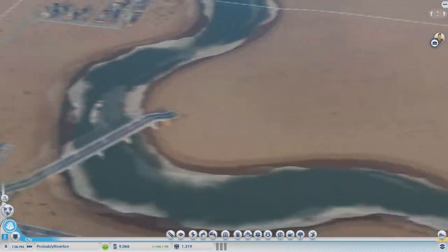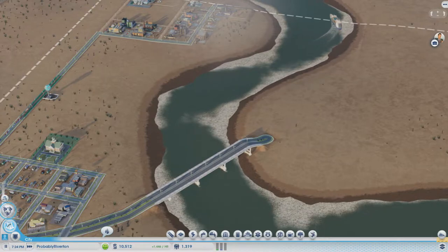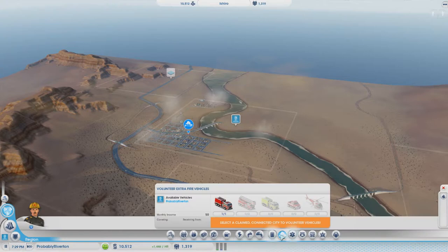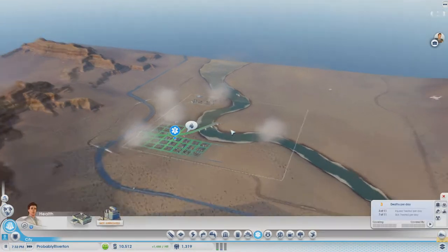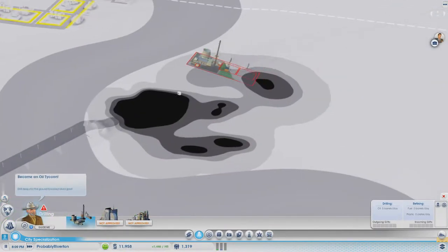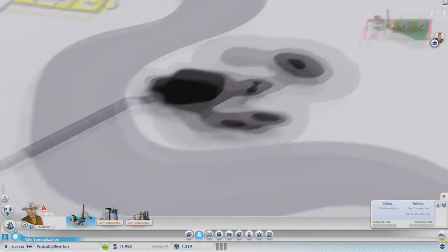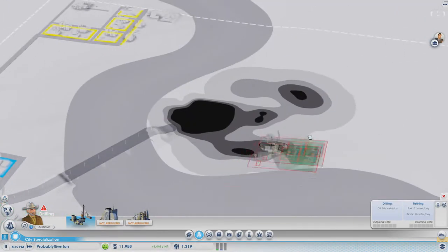One thing that we want to show you — I picked a specialization for us. What we are going to do is we're going to be drillers because we have a huge oil thing right here, and I want us to capitalize on that. It seems like what's interesting about the city. That's what we're going to do.